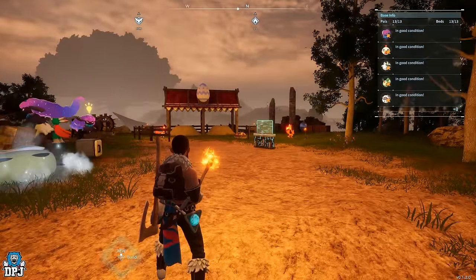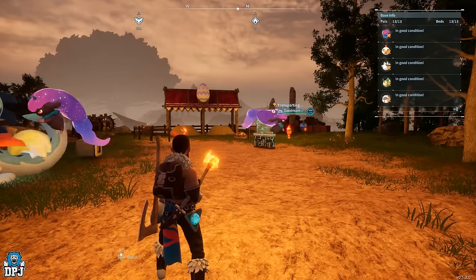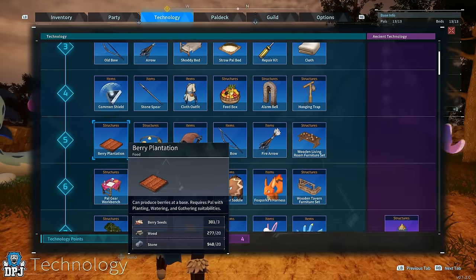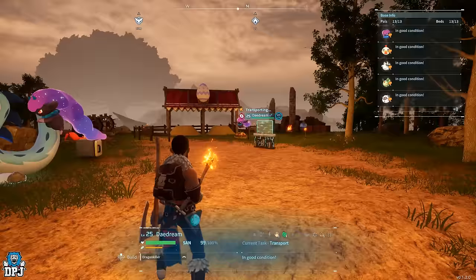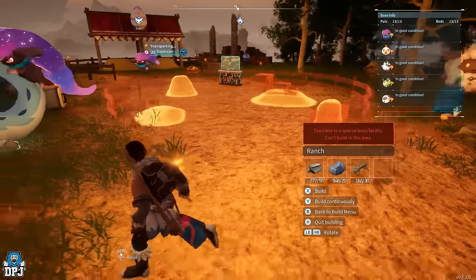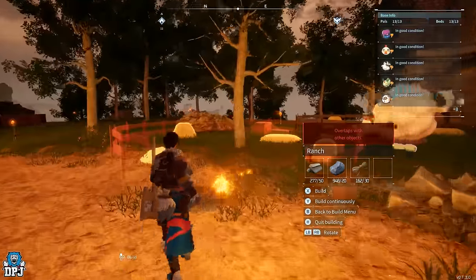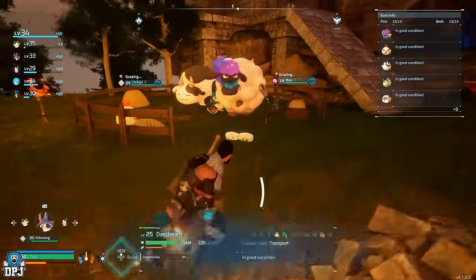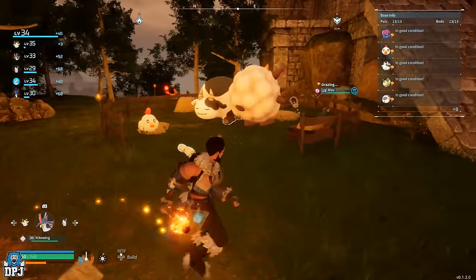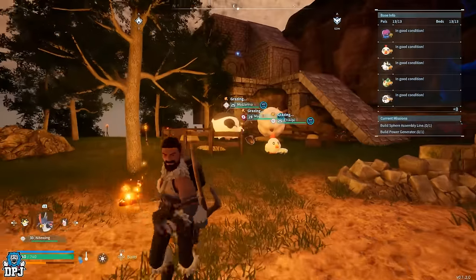This isn't an exploit or a glitch — it's a simple method the game allows you to do, and you can actually start doing it as low as level five. All it requires is the Ranch, which you craft with wood, stone, and fiber. It is quite large, so you'll need space. Don't block spawns of other materials your powers are already farming at your base.